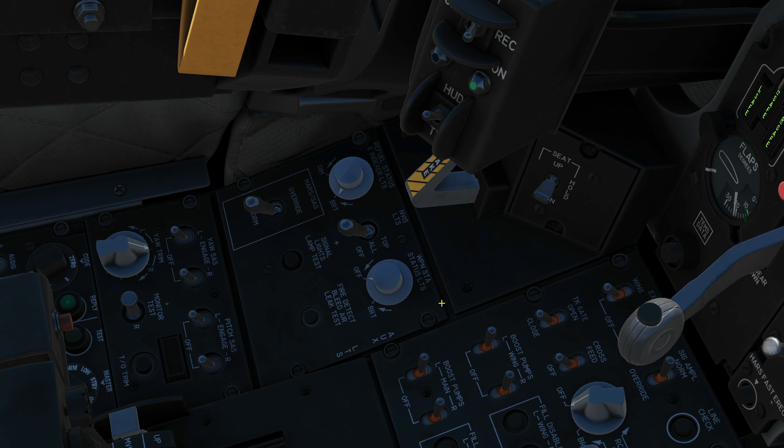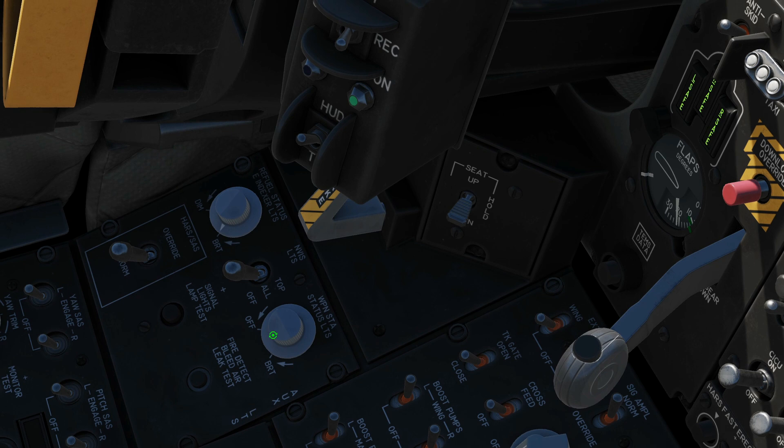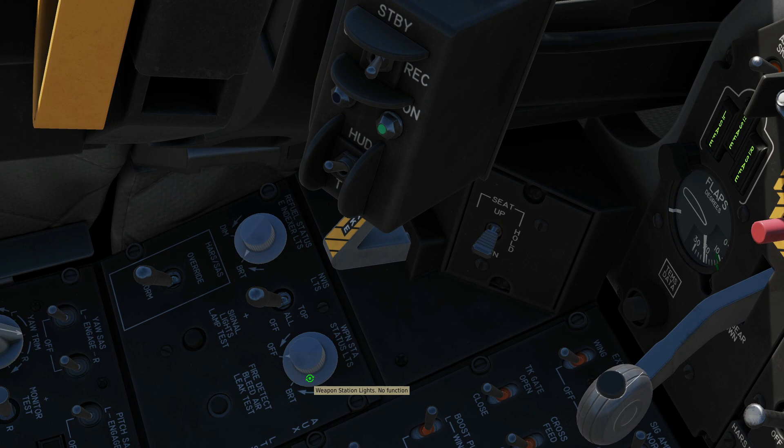Night vis lights: we have lights on this aircraft suitable for night vision — we can have none on at all, just top on, or all on. Next, refuel status indexer light — the brightness of that panel when showing we're refuelling. Weapons station status lights — interesting, but not functional in the A-10C2 that we have here in DCS.